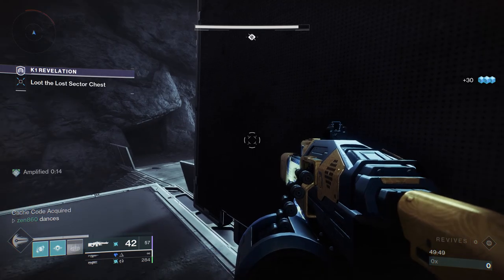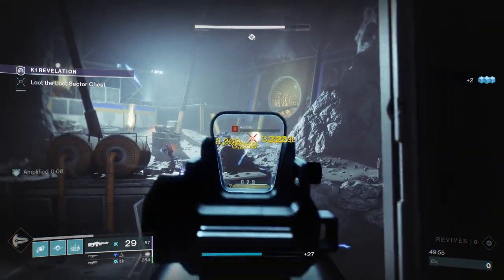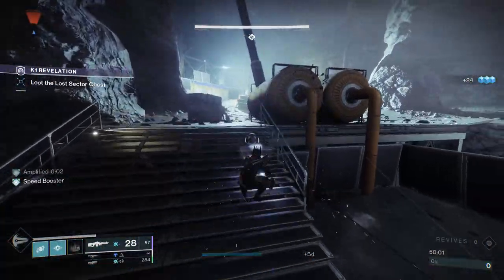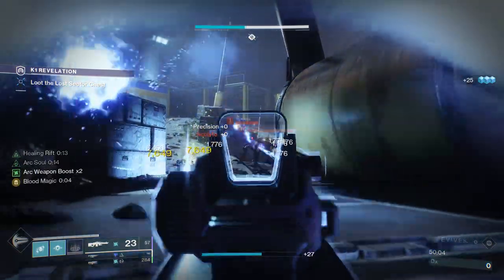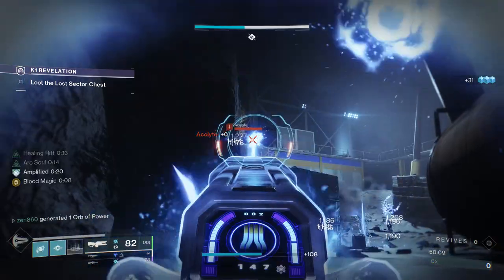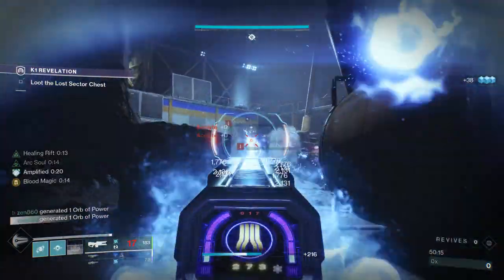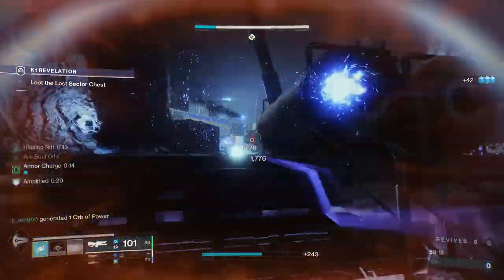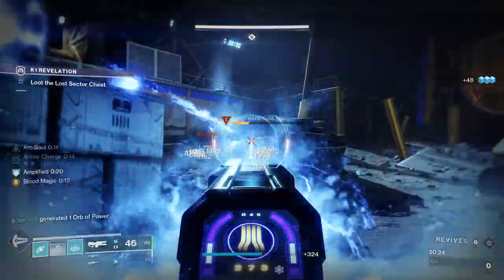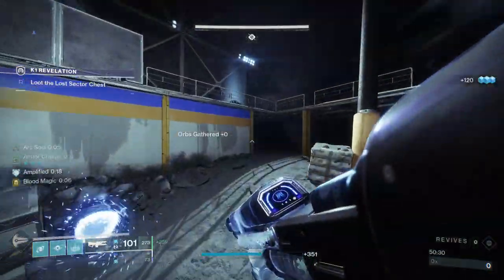It's not over though — why? Because there is going to be a room of adds that spawn. We can't just run up and grab the chest or we wipe. It's over. So we have to play safe, toss our rift down, be careful, and clear out this room of adds. There are two snipers that spawn at the top of the platform, but they get absolutely fried because we were completely aware they were going to spawn. We take care of those dudes. We just have a few adds left and the challenge is done. Just one nightmare Acolyte left and we've killed everything.